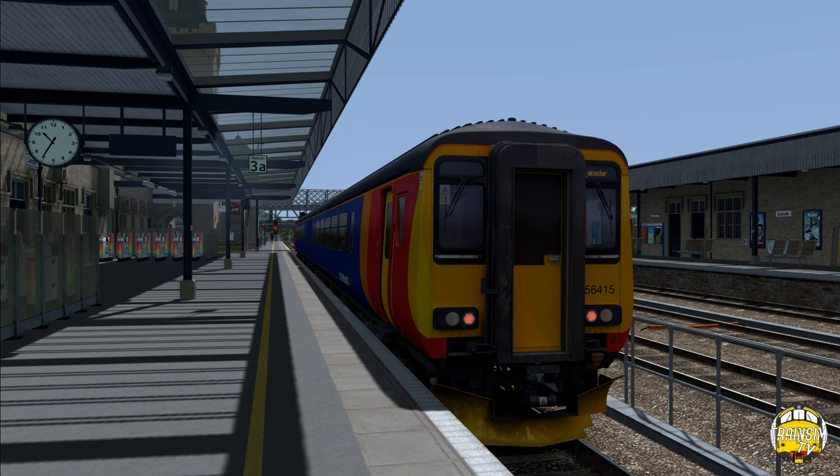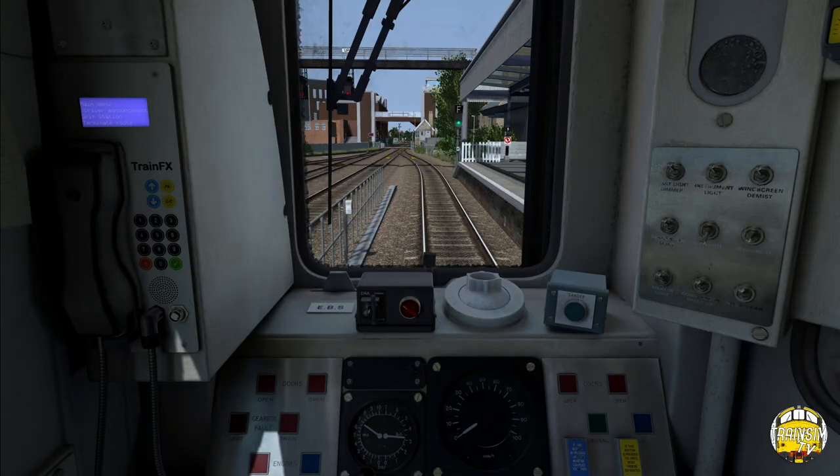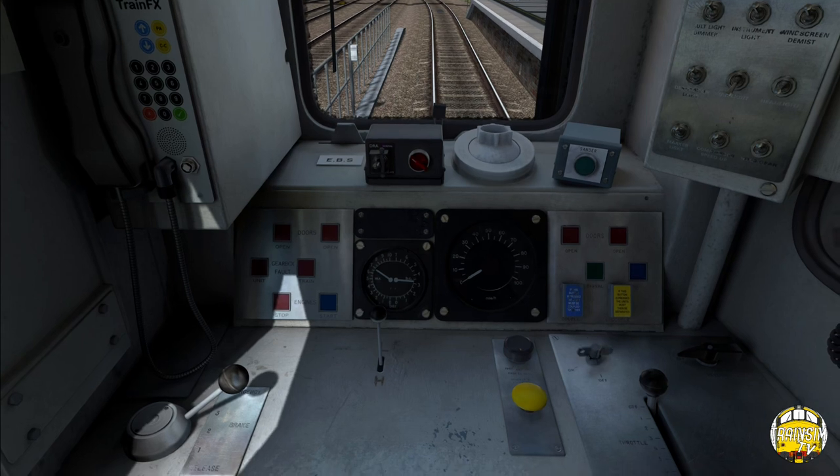This will merely be a showcase of the route and some of the features, and tell you about what's gone into the overall product from our team. We're starting off here at Lincoln - I'll unpause the game, we'll take a good look around, and then we'll have a drive from Lincoln Central right through to Newark and Nottingham. We need to set up the cab and open the doors first. This is ages since I've driven a train in TS - a good couple of months - so I'm just trying to remember how to start the train up.